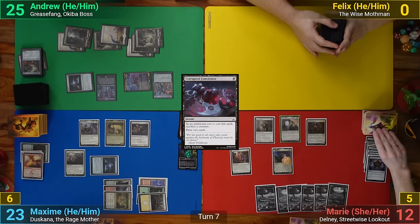Marie gets her Remaria trigger on her upkeep, bringing back the Suture Priest and drawing. She then plays a Plains for turn and casts Karmic Guide, which reanimates her Reverent Hopalite, and as it comes in, makes her 5 Soldier tokens. Marie then equips the Boots onto the Karmic Guide and swings at me for 2, then passes.